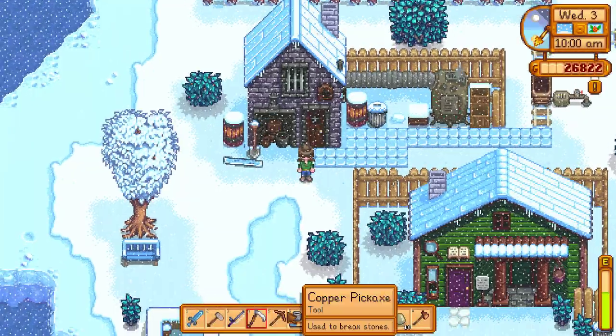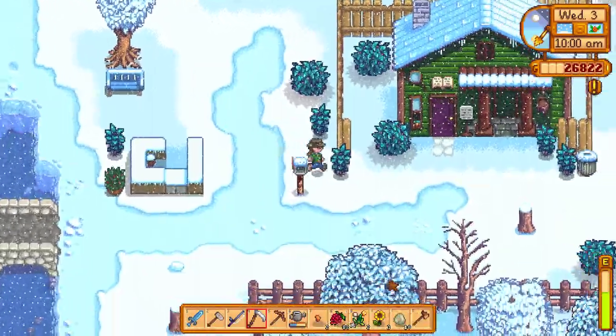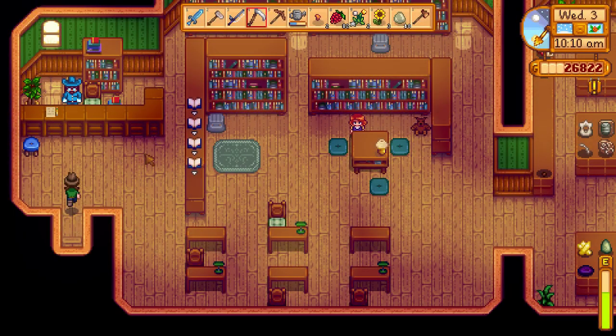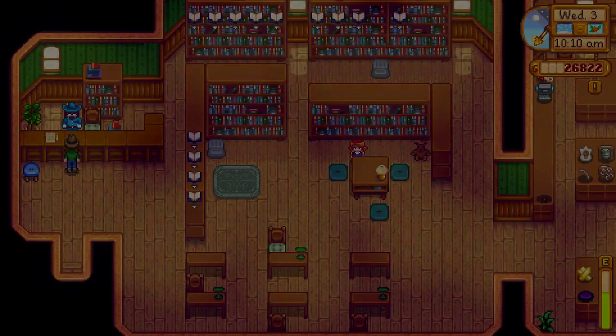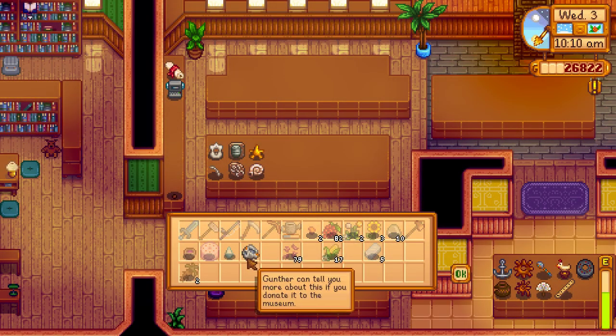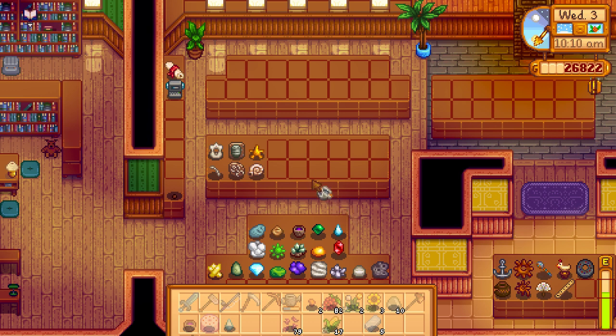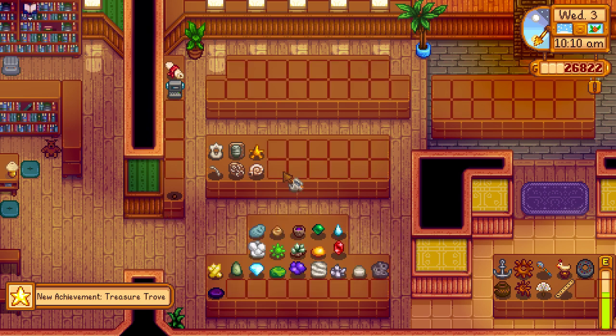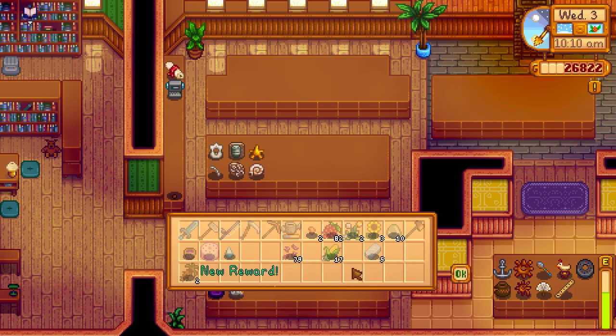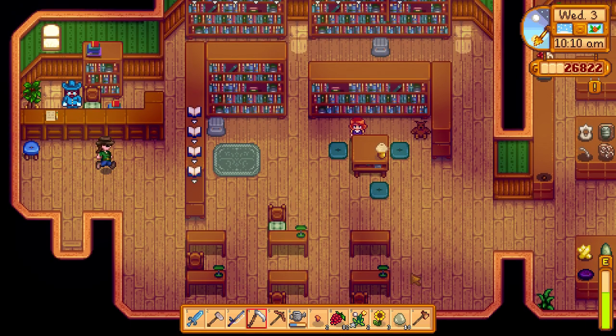Since we're right next to this place, we can — ooh, it's Penny! We love Penny. We're going to marry Penny in this, just so that she can move out away from her abusive alcoholic mother. That is the pure goal right there. We can keep the geode? Nice. We're super down with keeping the geode.